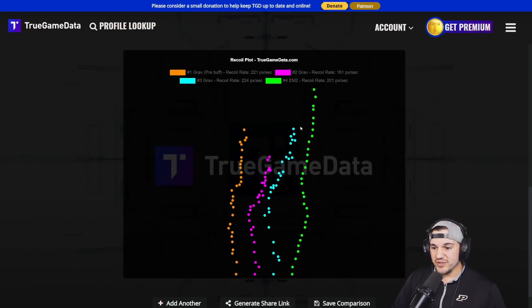The EM2 has more recoil on the wall overall, but its recoil rate is lower because it shoots slower. The green dots are the EM2 recoil — it has only 201 pixels per second recoil rate at base. The original Grav was 221 pixels per second because it shoots faster. But now after this update, the Grav is only 181 pixels per second — a little bit less than the EM2 at base.